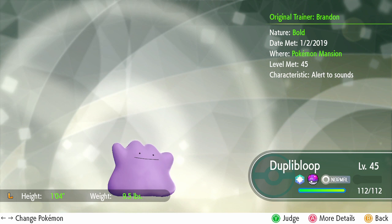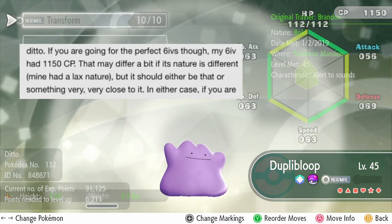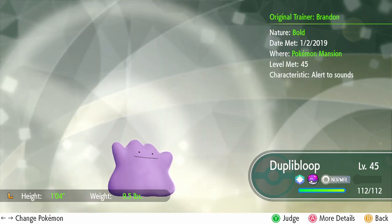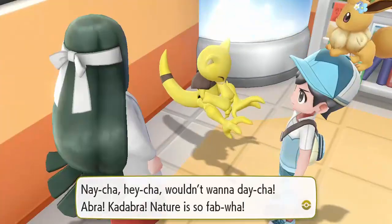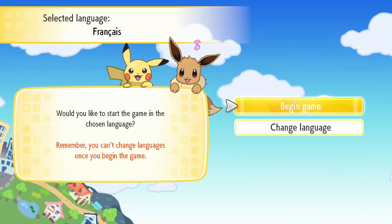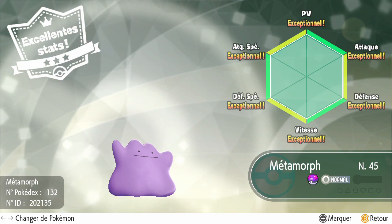Nature can also cause some deviation in CP, but both the person I read about this from and the first one I caught myself found ours with a CP of 1150, which gives an idea of what to shoot for. That one I caught was also Bold nature, so if you use a nature changer in Celadon City to set yours to Bold too, that should alleviate any potential problems. The second one I found on my second playthrough — which I did in French — had a CP of 1152 though.